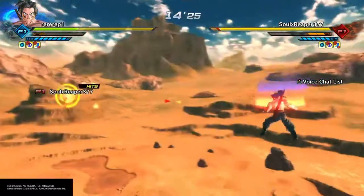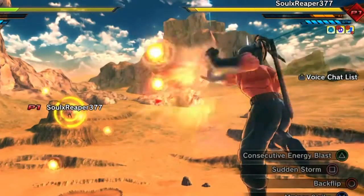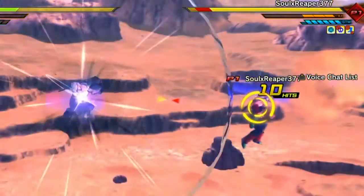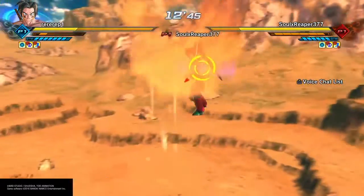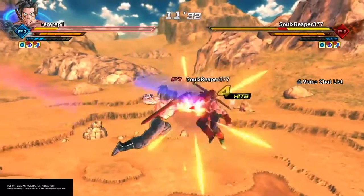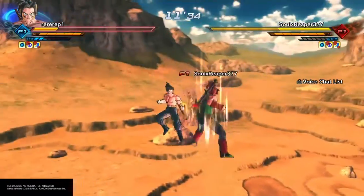You can also incorporate skills into it, which can make for some pretty cool combos. There are skills like Meteor Strike and Meteor Blow that actually teleport for you, so you don't need to do the work — but that takes two bars.